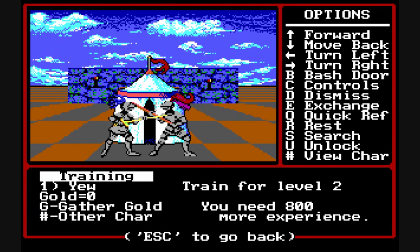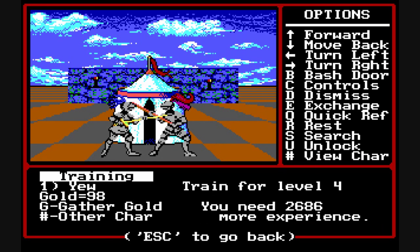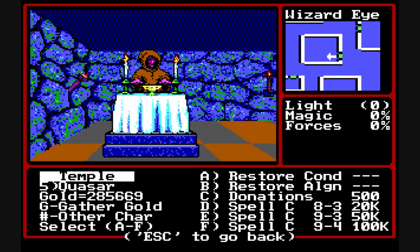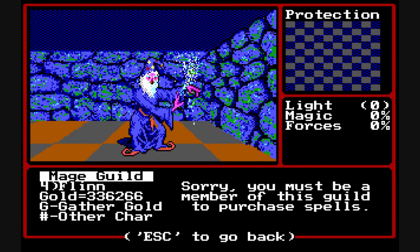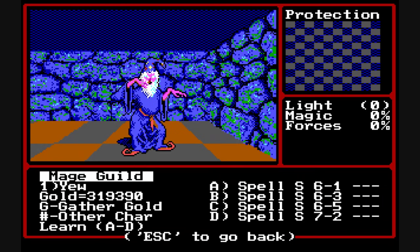You'll find training grounds where you can increase your party members' level as long as you have enough experience and gold. When you level up, especially spell casters, they'll gain new spells, though they don't get all the spells in the spell book. Priests may find spells they're missing when they visit a temple, where they can purchase them, but only at a specific level, so you'll have to visit different towns to find all the spells. Magic users must join the mage guild to buy their spells, which can be quite expensive.